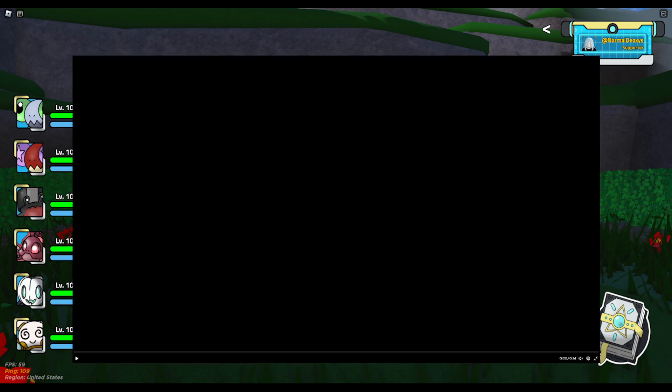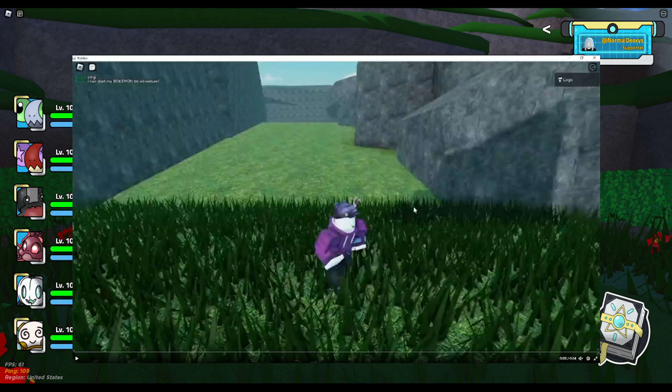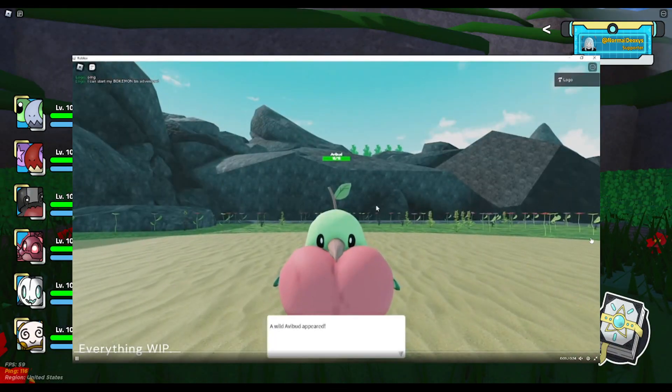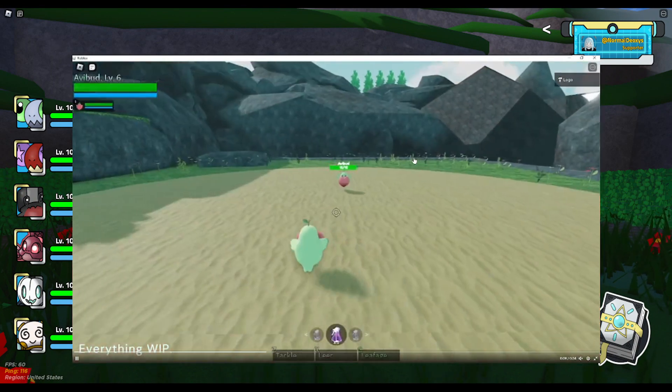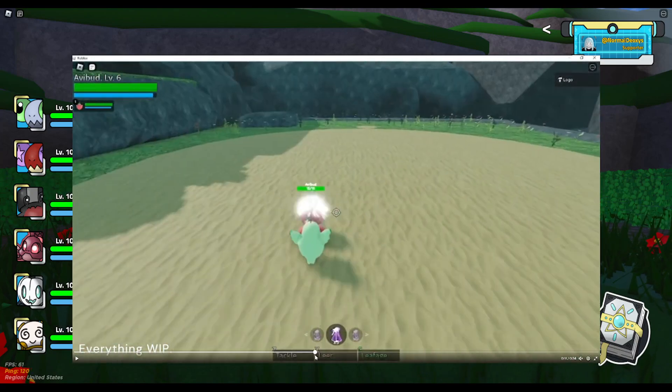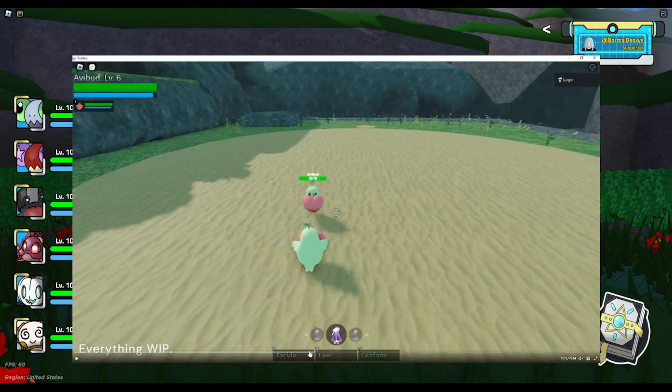The next one is actually a video, so I'll be showing you the battle mechanic. It looks like I already have the volume turned off, but just know they have some banger music. So Avibod is the name of the grass starter, I presume. You can see — I'm going to pause and back it up — before he hits, you see he has Z which is Tackle, X which is Leer, and C which is Leafage. Not really sure how this will translate to mobile, but I'm guessing it'll just be three buttons. You also have different types of potions or items here, and I wonder if we'll be able to click these arrows. Everything here is a work in progress, so all of this will probably be polished up and changed.